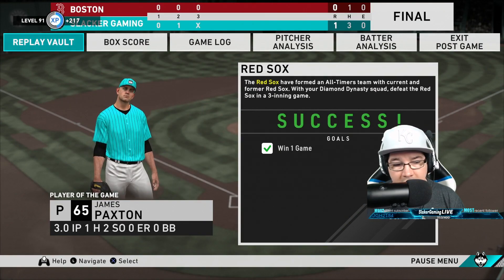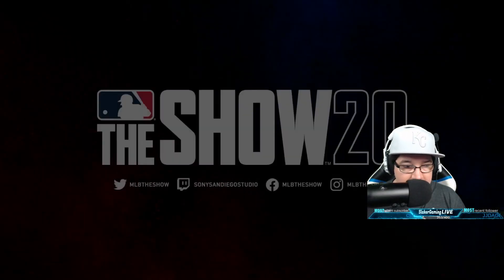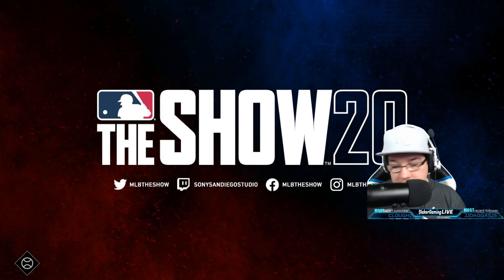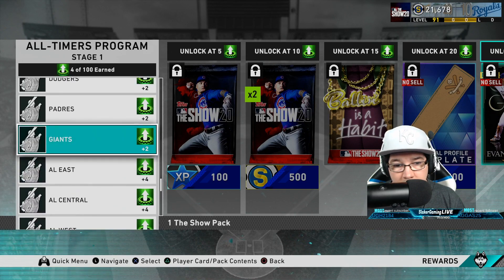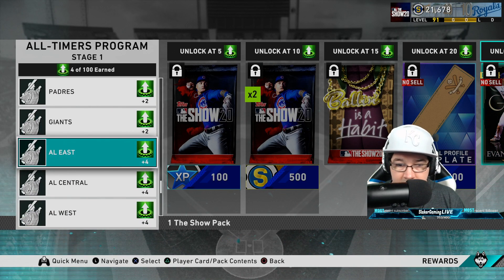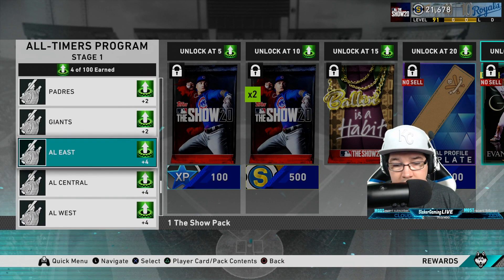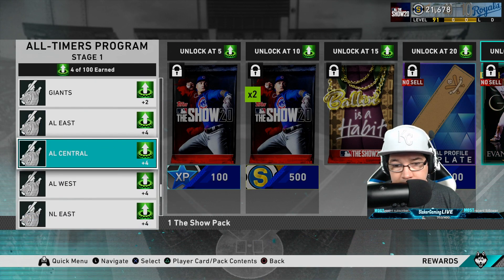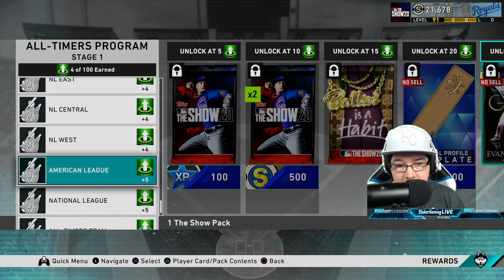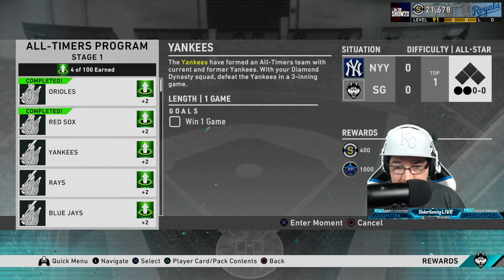That first game took about 10 minutes, but I think it's going to take a little bit longer, so we'll say 15 minutes for each one. That means it will take about seven and a half hours to do all of the games against the normal individual teams. Then adding around 20 minutes each for the division and all-timer games — in total it should take about 12 hours to go through all of these and complete the games.